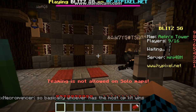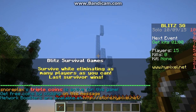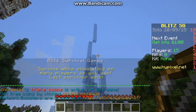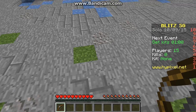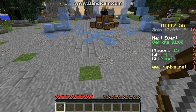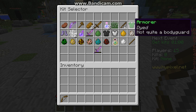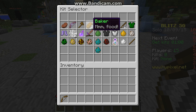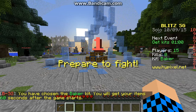Okay guys, we are in the game and this actually looks like a pretty cool map. This is going to be a little bit more hardcore as I said, and so is the skyward — I have been practicing though. First off, let's choose a kit. You guys can also recommend to me what the best kits are and why. Let's just do Baker right now. Okay, I'm ready to go!